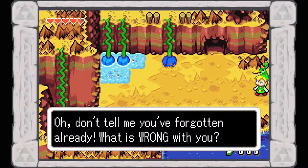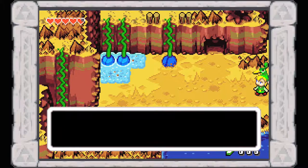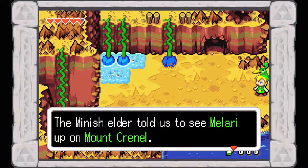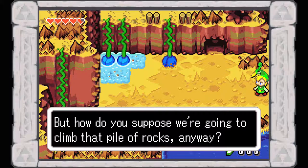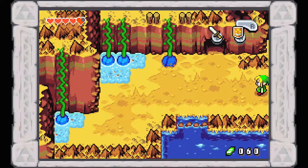Hello folks, Everchanger here and welcome back to more of The Legend of Zelda: The Minish Cap. Last time we made our way back to Hyrule Town and obtained the new sword skill, the Spin Attack. This time we are going to be continuing our climb to Mount Cronel.